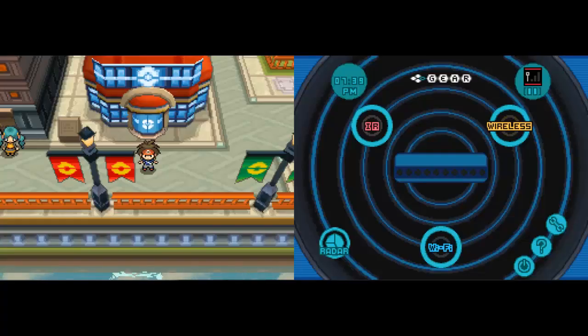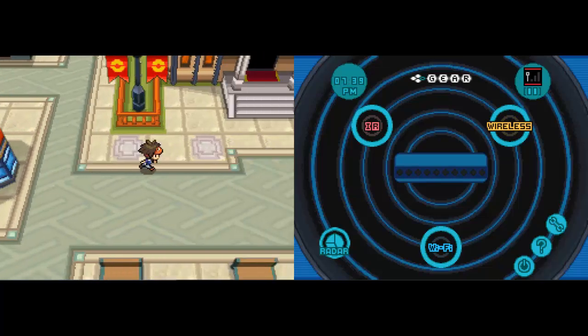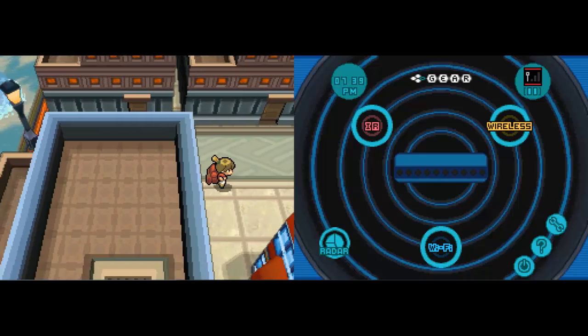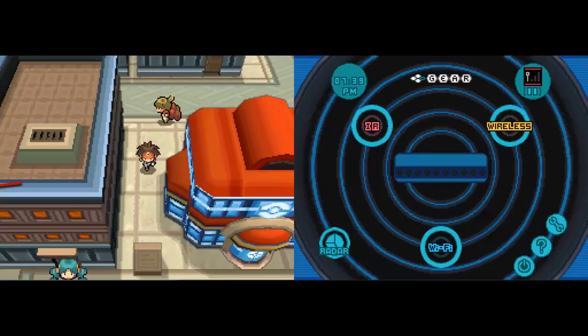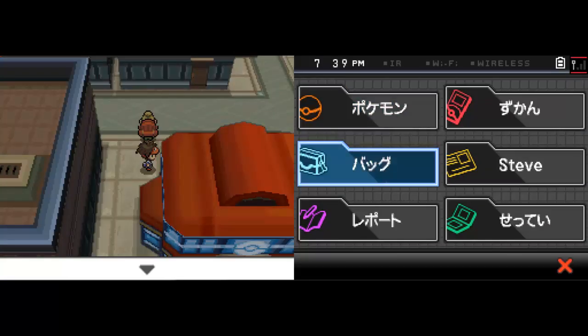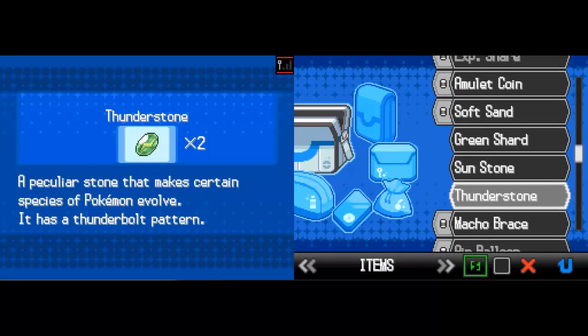Now that you've gotten the Fire Stone, you're going to get access to the Thunder Stone as soon as you enter Nimbasa City, which is available right after you get past the desert. Once you come here, I have this spot memorized — the Thunder Stone will be right here. Press A right here and you'll get a Thunder Stone, guaranteed. I got two so I'm not sure where the other one is, but that's where that one is.